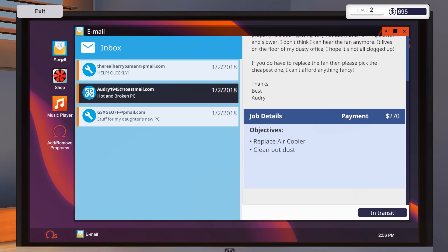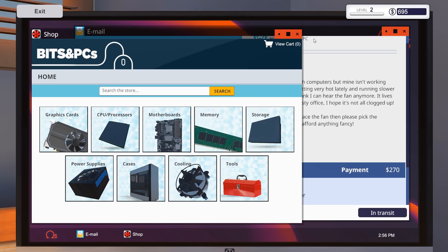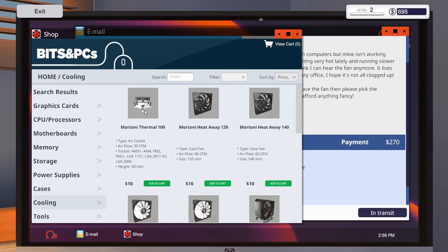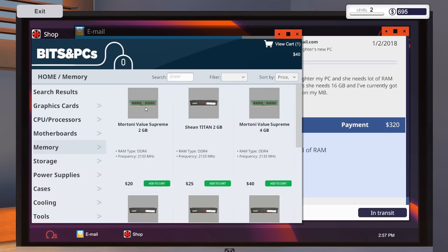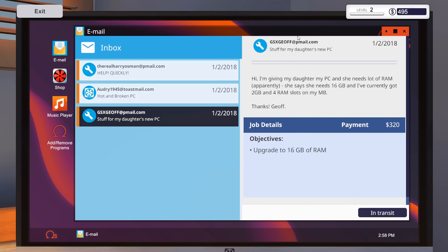We need to order the RAM and the fan. The job says replace the air cooler — that's the fan connected to the CPU. Go to cooling, sort by price ascending — the cheapest one is $10, go ahead and buy that. The shipping costs three times as much as the part, but what are you going to do. For the 16 gigs of RAM, it doesn't seem to matter what kind she gets, so I'll get the cheapest. Sort price ascending — she's got four slots, so I need 4GB sticks. Four times four equals sixteen — buy four of those. I'm probably going to make mistakes ordering parts, but just enjoy the ride.